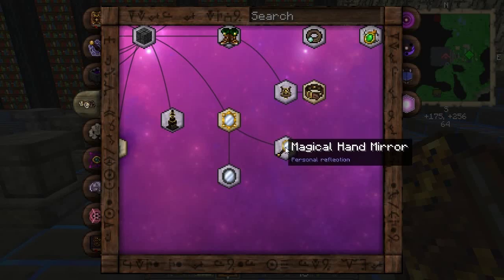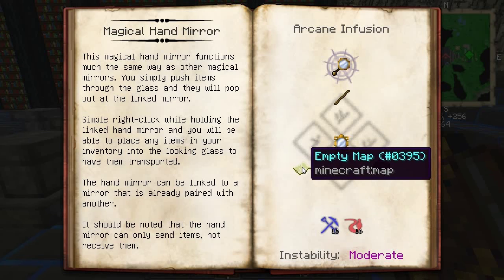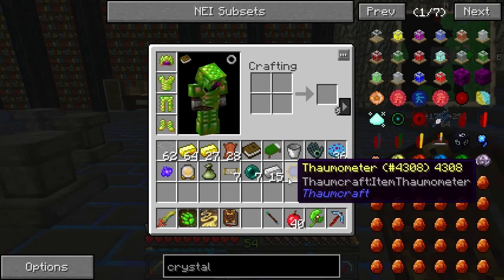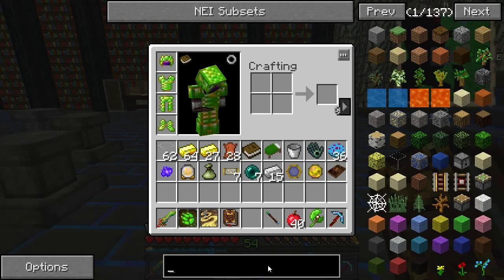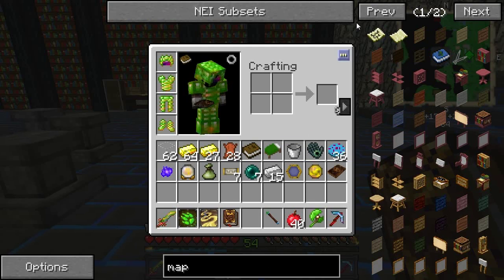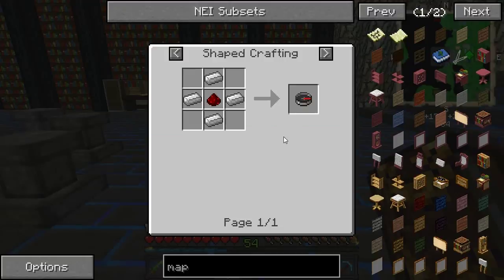While we're waiting here, I want to make this magic mirror, which takes that as well. How do you make a map? How do you make a compass — redstone around — ah okay. Well, that's done.